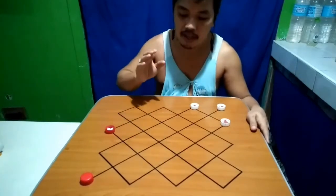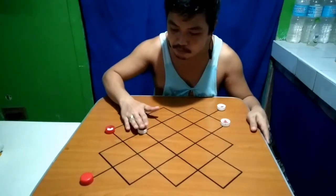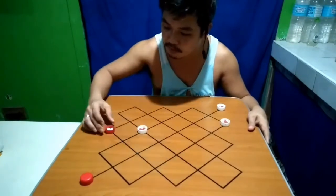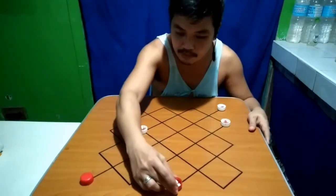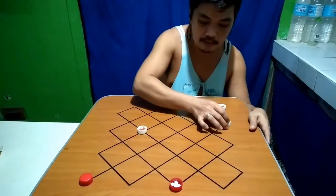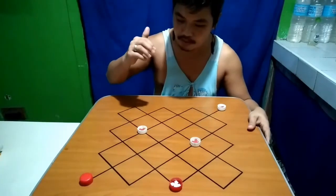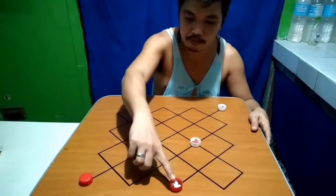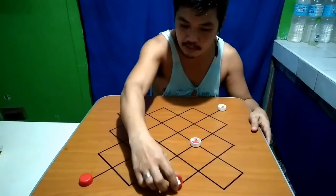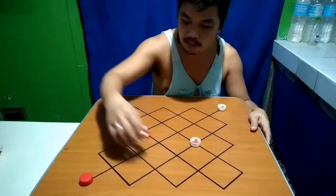Ang first move sa white is ito lang — ito yung first move ng white. So kung mag-stay siya dito, halimbawa kung lilipat lang siya dito, ang second best move sa white is ito lang. So tingnan nyo, nakulong na yung red. Ang option na lang natira niya is dito, dito — paikot na lang siya.